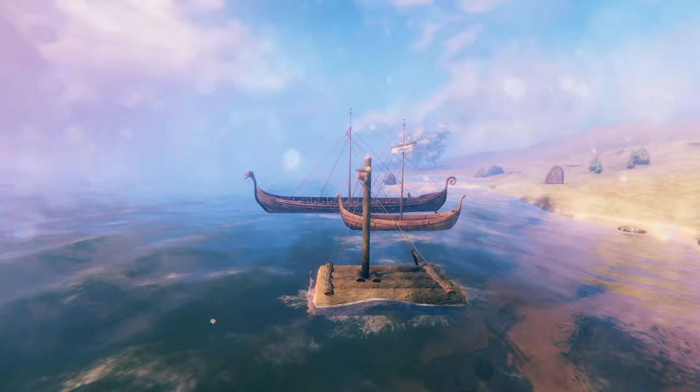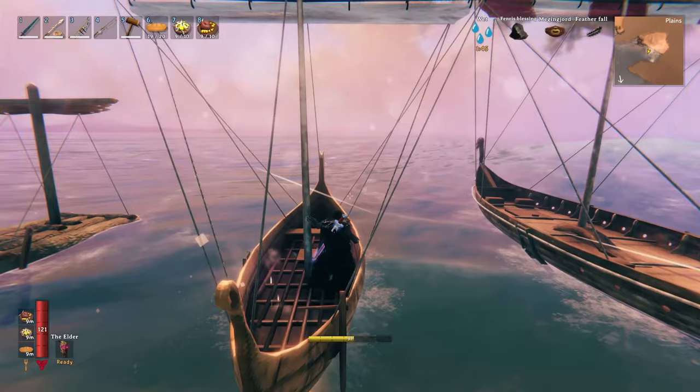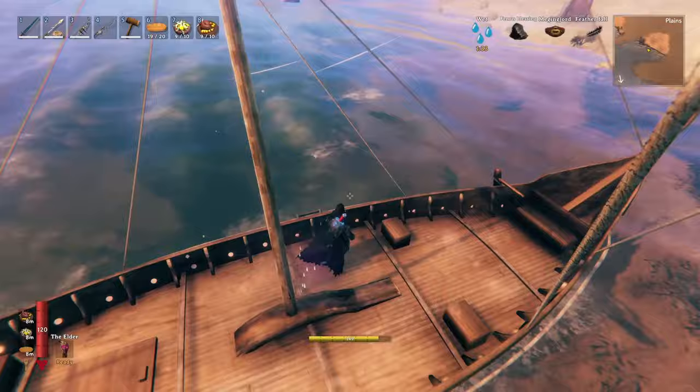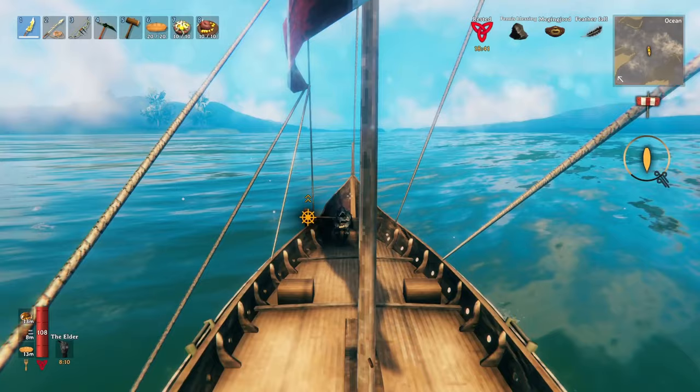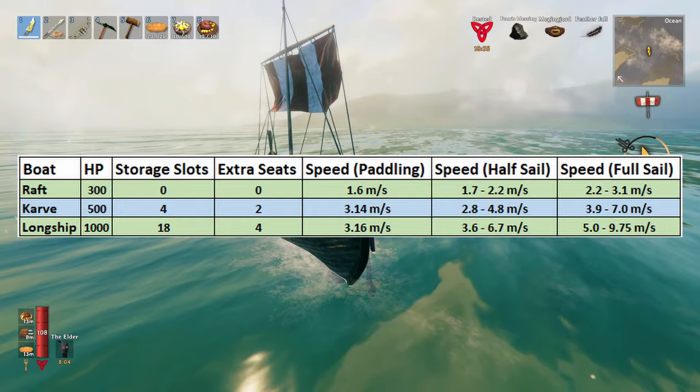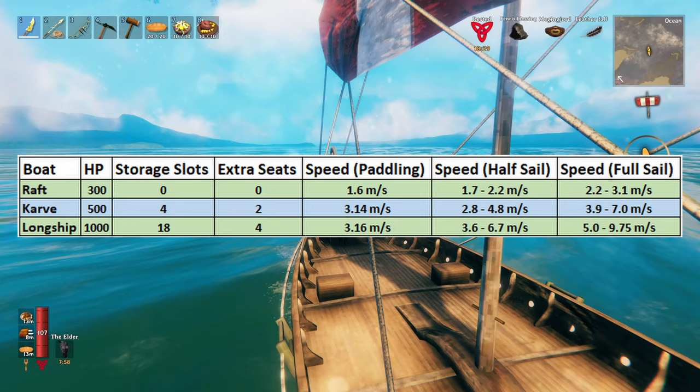The raft can be built simply with wood, leather scraps, and resin. The karve requires progress to the black forest, needing bronze nails and fine wood. The longship requires progress to the swamp with a recipe containing iron nails. I will leave a graphic on screen with the crafting recipes, load capacities, and speeds for each vessel so you can be informed when choosing your ship. For me, I never head offshore with anything less than the karve.